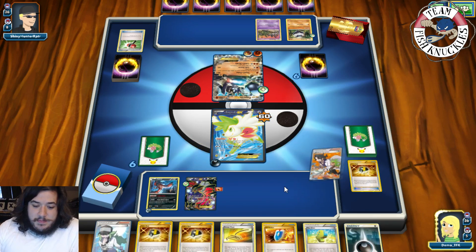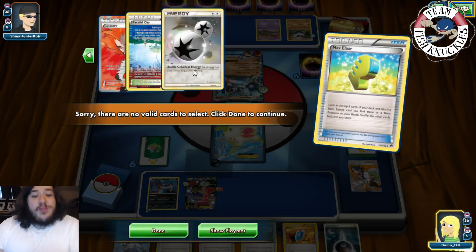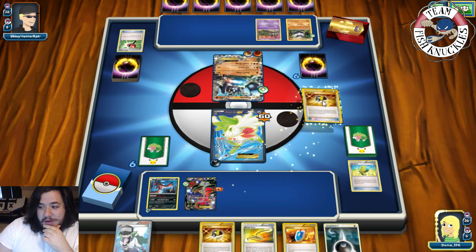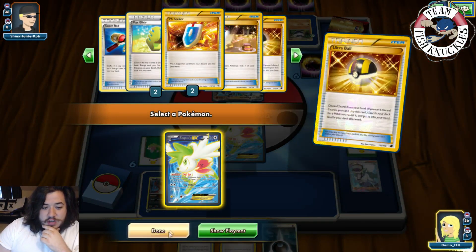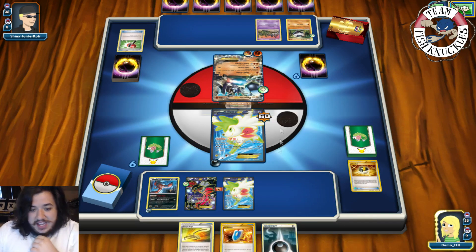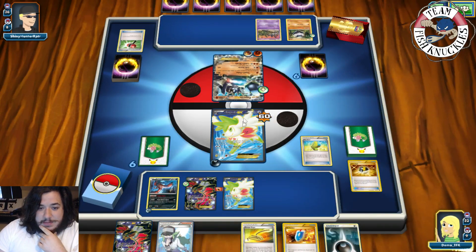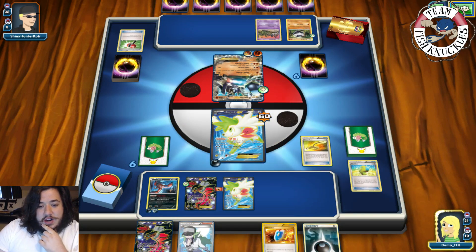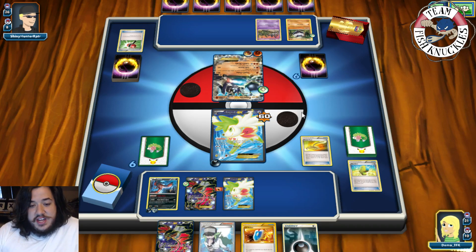We'll take a Sycamore and discard our hand for seven new cards. There's a Max Elixir and an Escape Rope — could be really good. Let's try the Elixir — come on, give me a Dark Energy. No Dark Energy... If we had hit a Dark Energy we might have been okay this turn. So we'll Ultra Ball, discard an Ultra Ball at the end, and grab a Shaman to draw seven new cards. We have two Max Elixirs left in the deck. We'll Shaman, set up for three new cards. There's another Max Elixir — take number two — and there is a Dark Energy, great! Put a Dark Energy on this guy. We will Escape Rope, switching one of his Pokemon. We'll send the Evital, do Pitch Black Spear — hit the bench and the active for 60. That's what we wanted to see.